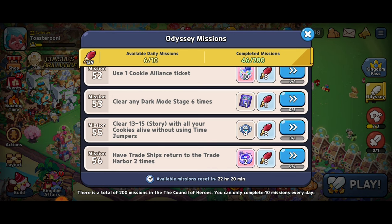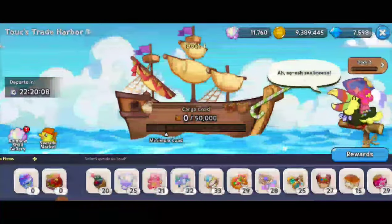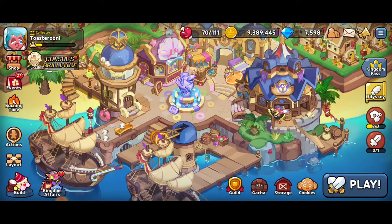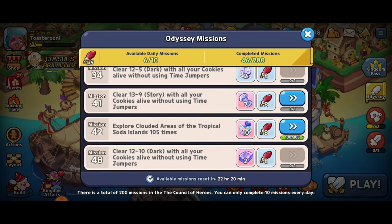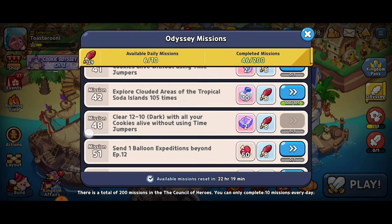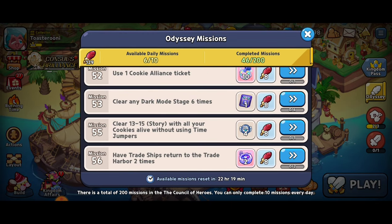Have trade ships return to the trade harbor two times — I think we've got that. Oh no, I already collected it for the day. So I'm going to be a little bit stuck for these ones. Let's see what we could work on — maybe 13-9, we'll see if that goes well. Otherwise, use Cookie Alliance ticket, or clear any dark stage.